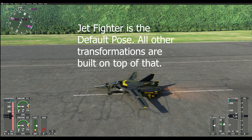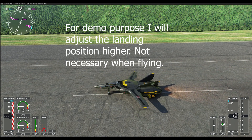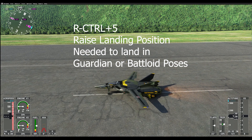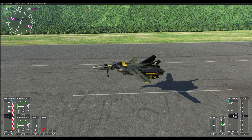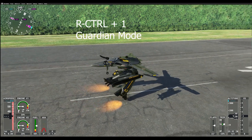We looked at Control+Delete which was the air brake. Now Control+1 starts the transformation sequence. Normally when you're in the air you won't have to do this step, but to demonstrate while parked I'll hit Control+5 first — that's my jet landing position, putting me where I can land on my feet or legs in guardian mode or battle mode. Then when I hit Control+1, that takes me from jet fighter into guardian mode.